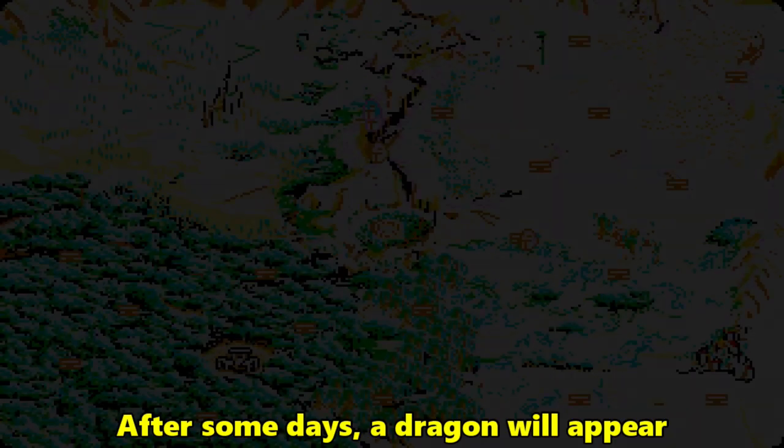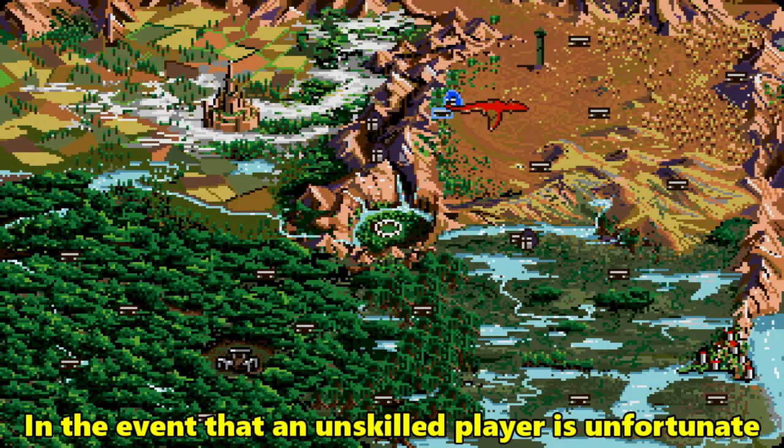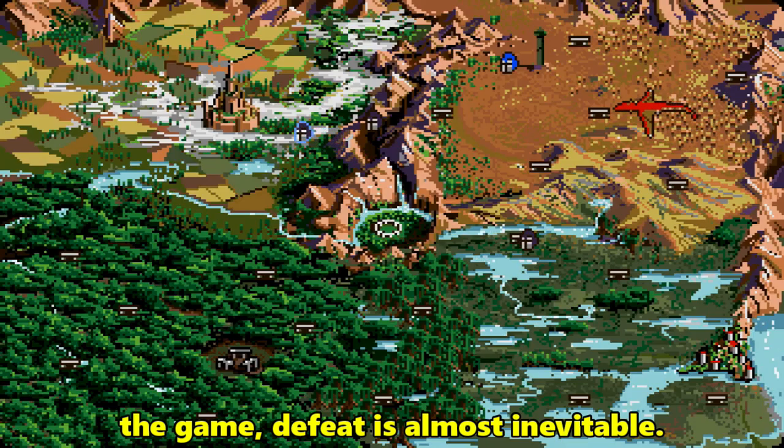After some days, a dragon will appear and make regular sweeps across the land. In the event that an unskilled player is unfortunate enough to encounter the dragon early on in the game, defeat is almost inevitable.